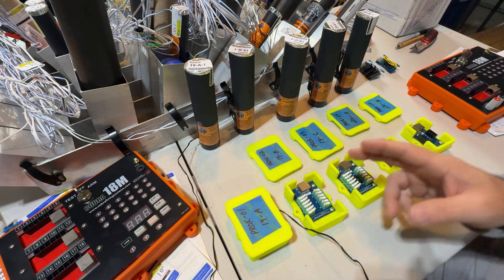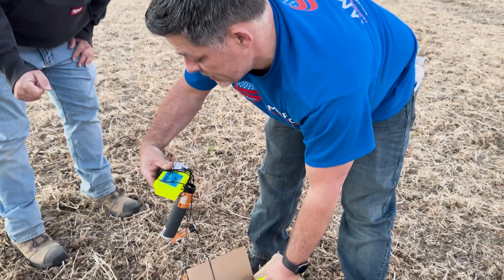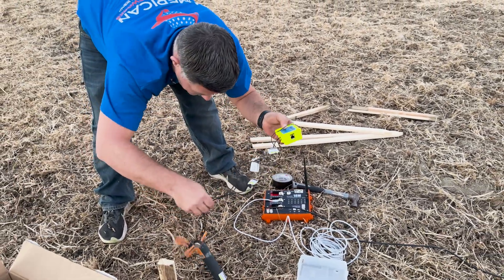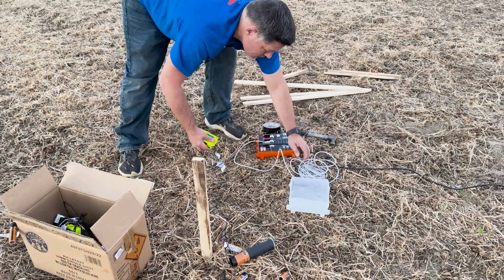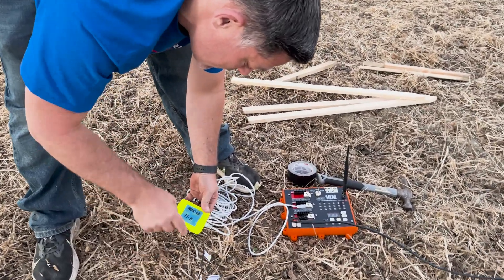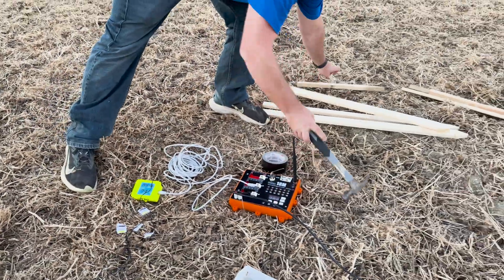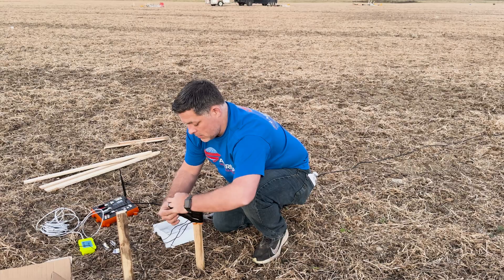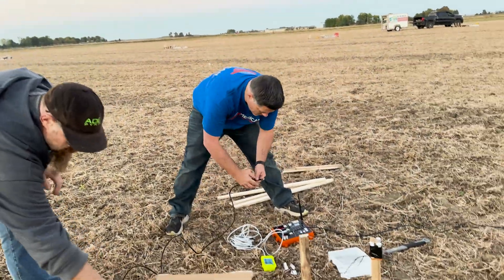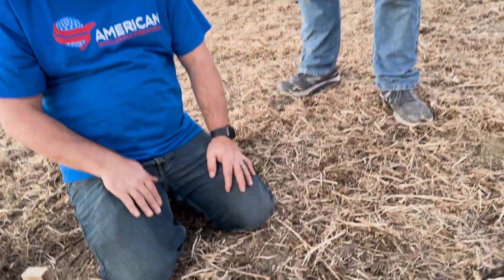Next step is to go out in the field and show you guys how these are all set up. So you can see this is PROX position two — this is going to be channel 19, bank B. These ones right here are the jet fountains, so they just go pshh. PROX 1, 19, A. These ones right here are the jet fountains, and we're just getting them plugged in and staked into position.